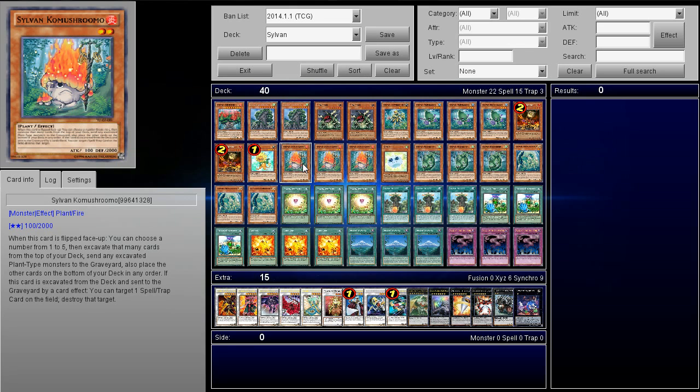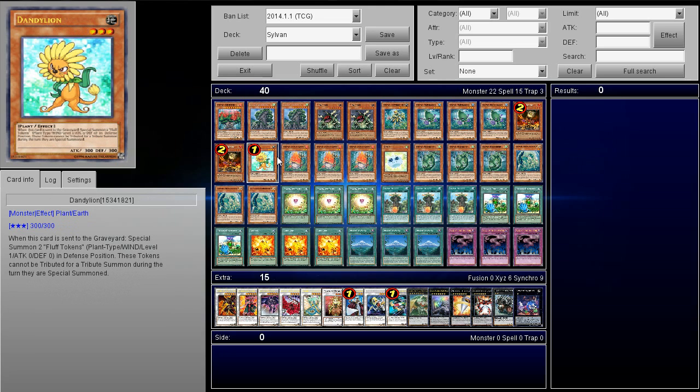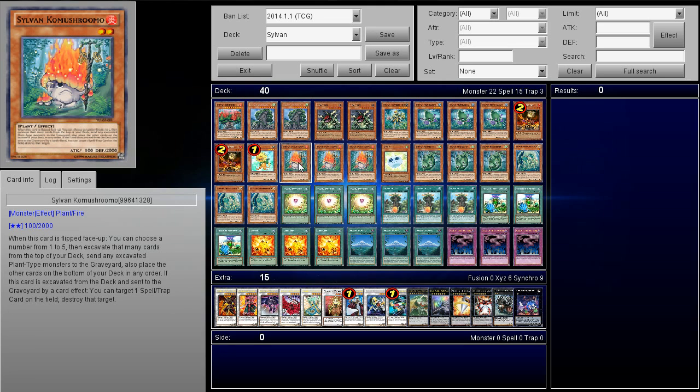Next up, we're playing three Sylvan Komoshu — they changed the name. This is the Sylvan Mushroom card. This card is pretty awesome — it pops spell and traps when excavated, and when it's flipped face-up, you get to excavate five cards. Two thousand defense is pretty nasty — that's a pretty decent first turn play. Sometimes some decks just can't get over that first turn.